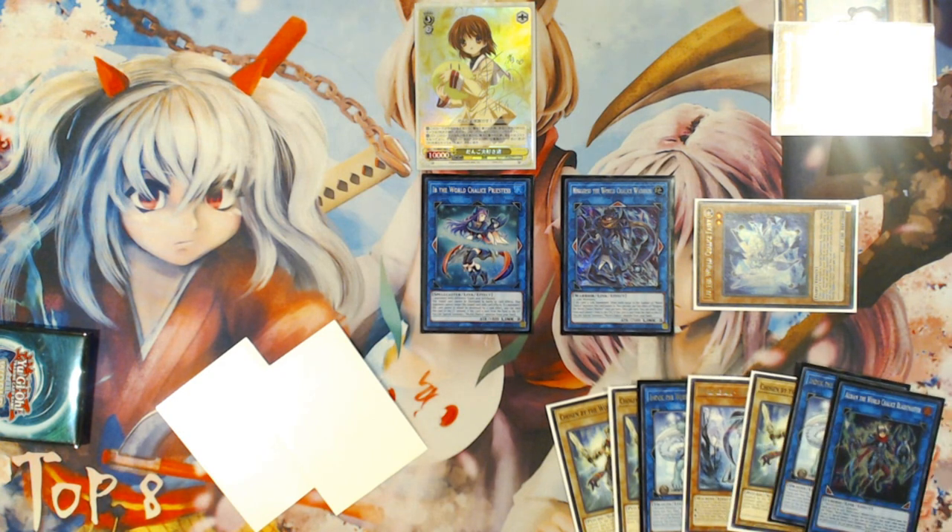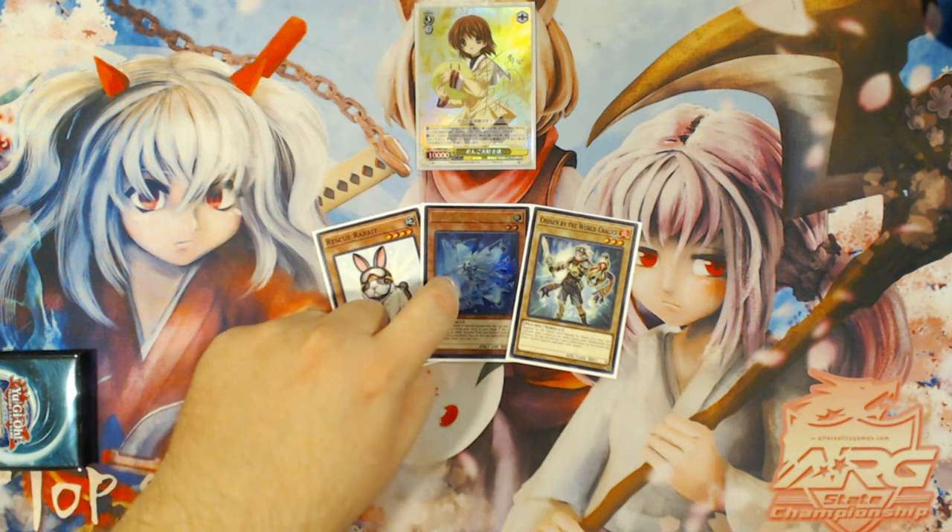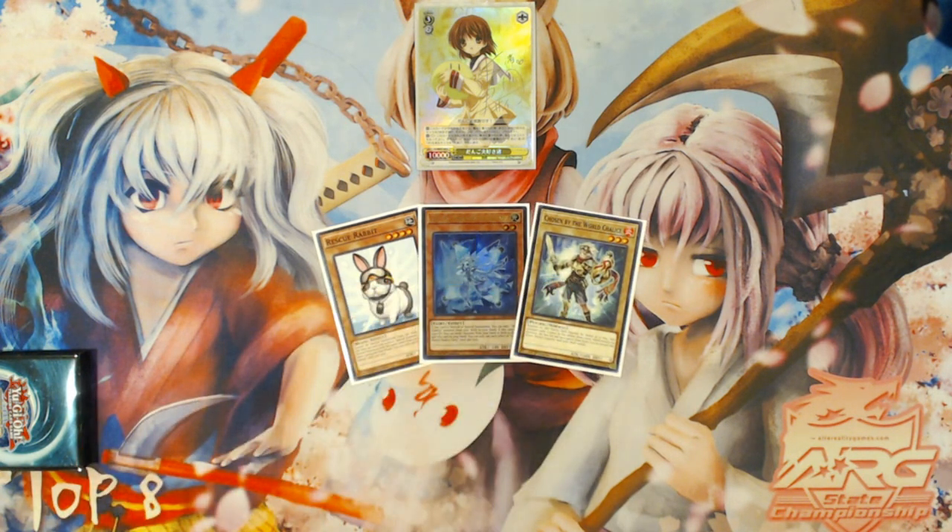I'm going to reset the board and go into the first of the expanded combo sequences, which is having Rabbit plus Lee plus any World Chalice monster in your hand, just to change how the resources flow around. This expanded version of the combo is going to be a three card combo — Rabbit plus Lee plus Chosen by the World Chalice in this instance.